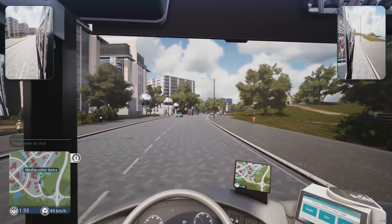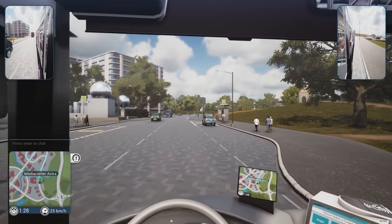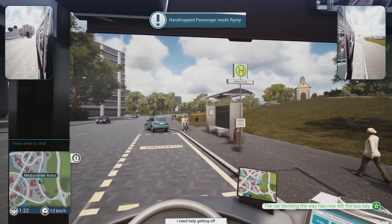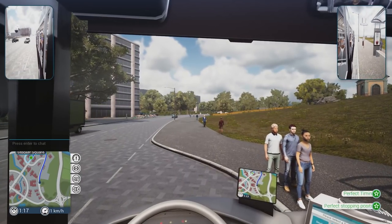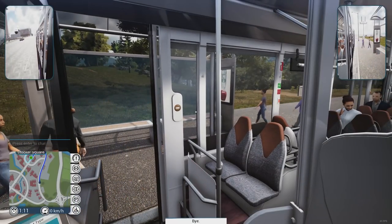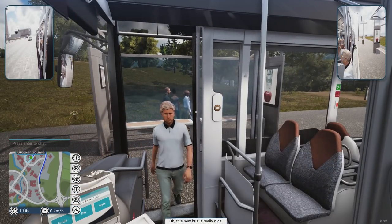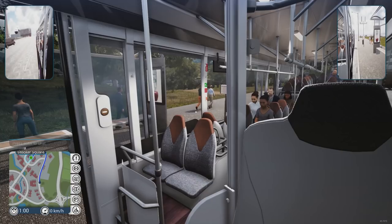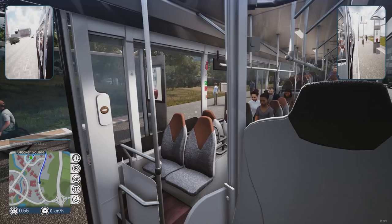Here we go — got a car in the way. My horn is very loud! There we go. I just realized I should put the ramp out in case the wheelchair guy is still on. Thank you — he did get off, hopefully. I always get worried I'm gonna end up abducting someone by forgetting to put the ramp out.